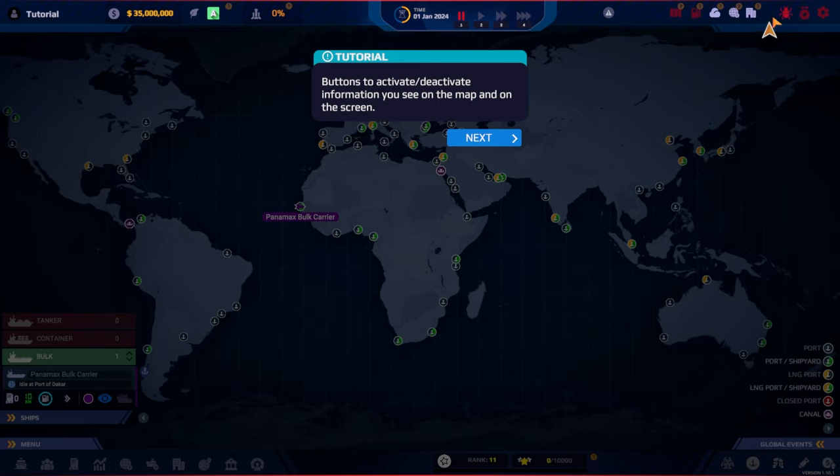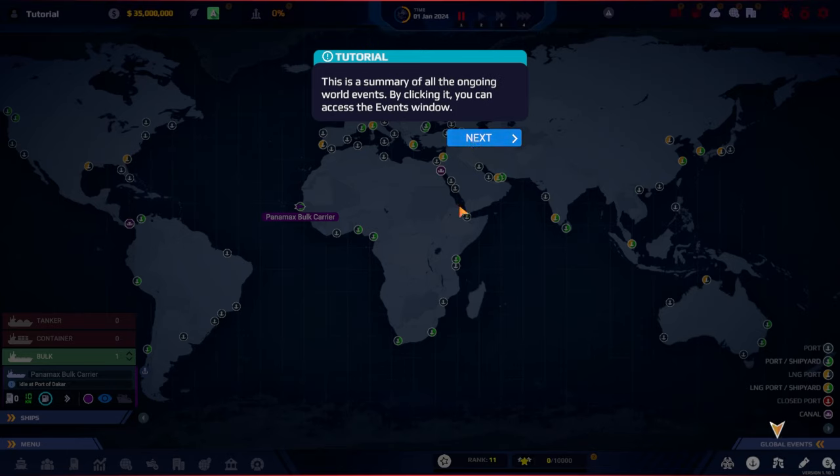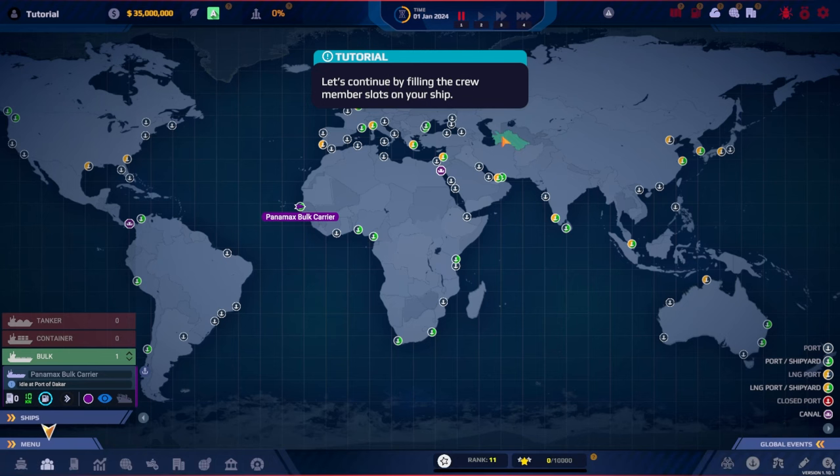There are buttons to activate and deactivate information shown on the map. There also appear to be some bugs near our ship — quite the infestation! There's a summary of all ongoing world events, and clicking it accesses the events window. Trans Ocean 2 had something similar, so that's a cool feature.